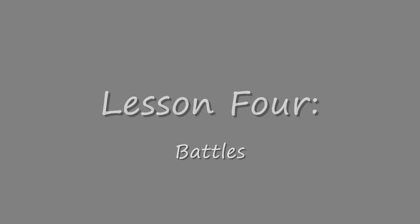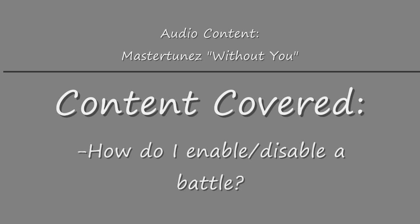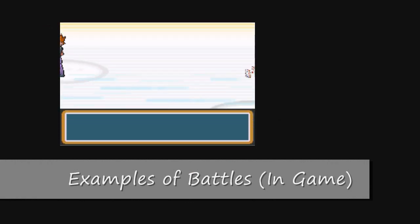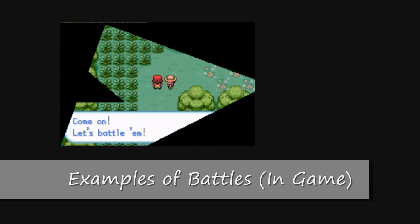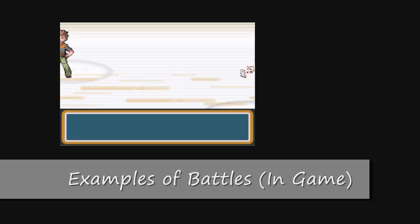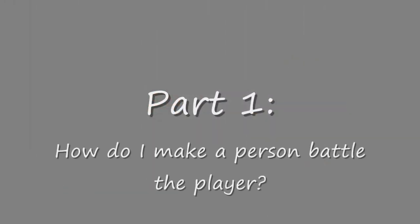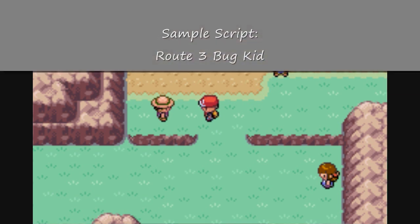Lesson 4: Battles. Part 1: How do I make a person battle the player? This guy will be our example of a battle script. This is the Route 3 bug catcher.